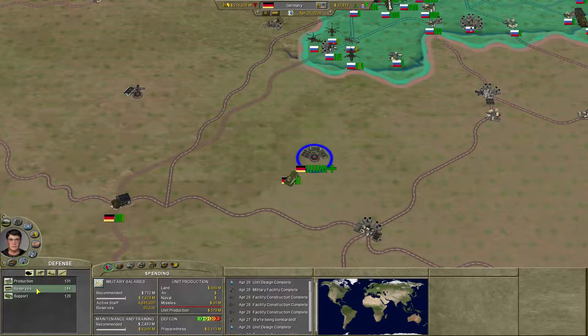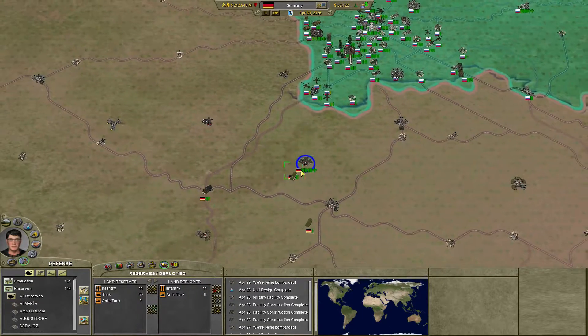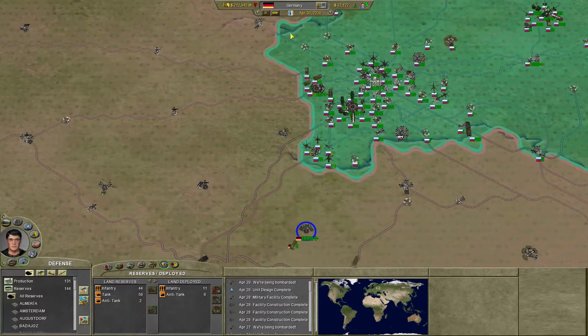Let's see how many of you guys are down there. 44 infantry — most of them are almost fit to fight again. 59 tanks who are really not fit to fight again. We're going to kind of hold out for them. Anti-tank: there's two of them, they're ready to go. So we're going to hold out, because that's a huge group of guys.